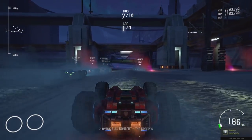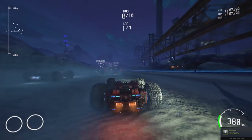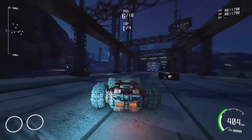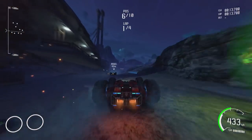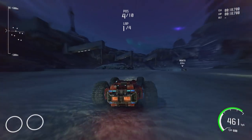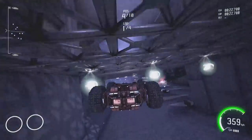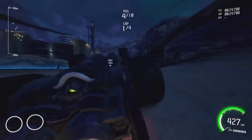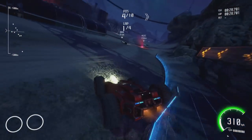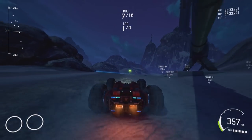Away we go. This is GRIP — a Rollcage successor, which means you can ride up on walls sometimes. And we can run on the roof too, though the camera goes absolutely nuts trying to keep up. There are some extra mechanics: you have the ability to boost using the Y button. I'm playing on an Xbox 360 pad — despite the game claiming PS4 pad support, I couldn't get my PS4 pad to work for whatever reason.